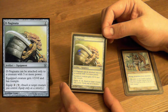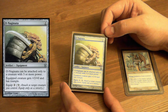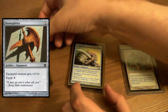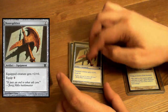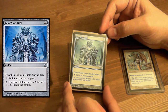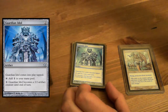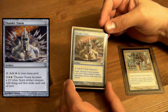O-Naginata — you can only attach it to something that's already big, but that is some cheap +3/+0. It'll be making her big anyway. Good old-fashioned Bonesplitter — +2/+0, equip one. Guardian Idol — you can either use it to add one colorless, or you can turn it into a 2/2 artifact creature. I didn't know about this card until I saw that article by Mark on Gathering Magic.